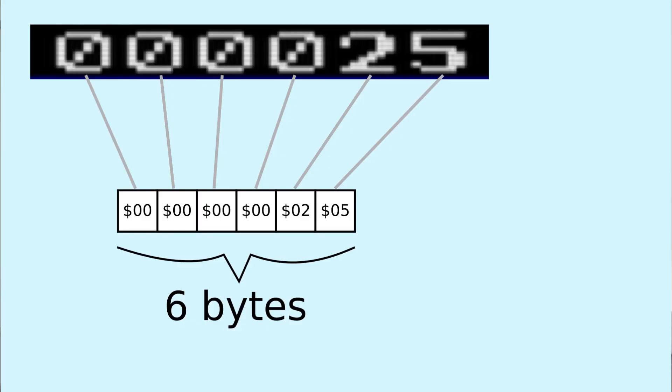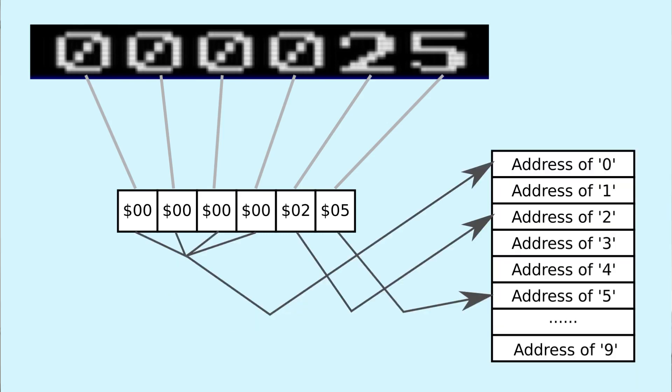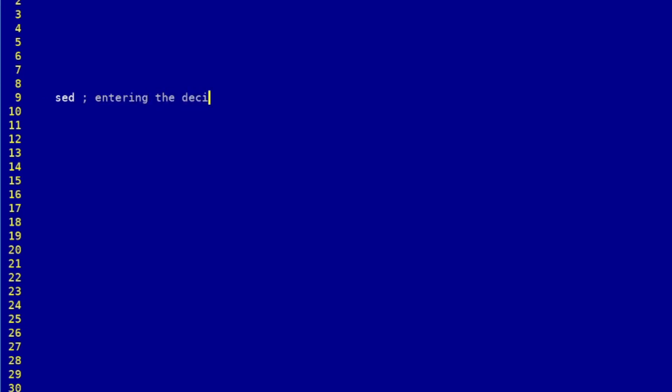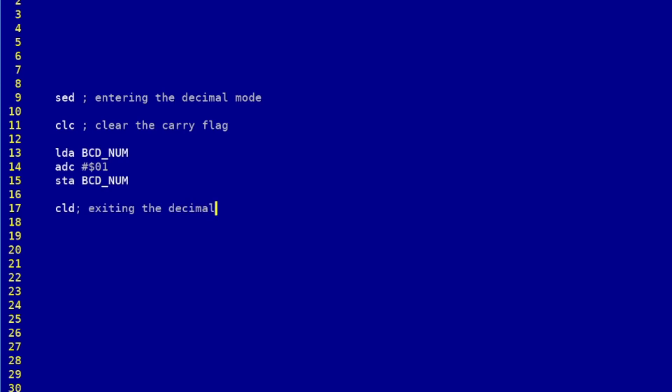I had two problems though: no free memory to store the coordinates of this prize, and no free CPU cycles to draw it — or so I thought. Once again I managed to free some bytes by storing the score in BCD format. BCD stands for Binary Coded Decimal. The six-digit score was previously stored in an array of six bytes, but BCD lets you store the same thing in only three bytes since every digit is encoded in four bits. The 6507 CPU also has a special mode for operating on BCD numbers, so I freed up three bytes.